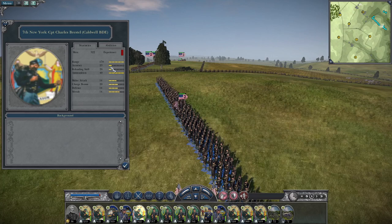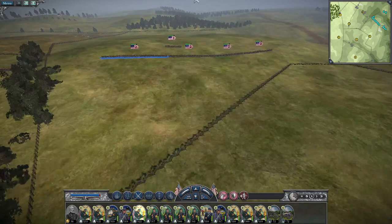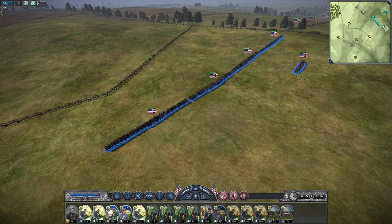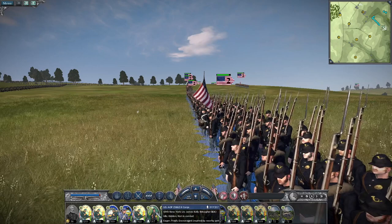Last but not least, we have the 7th New York under the command of Captain Charles Brestel — accuracy of 23, range of 170, reloading skill of 20, melee attack of 14, charge bonus of 20, and defense and morale of 14 respectively. An excellent brigade to bring. This is the Sunken Road map, and you could play as all of the divisions in the 2nd Corps. Having a smaller brigade in the back is something I like in case a hole opens up. You can put these boys on the defense or on the attack to hold objectives — their job is to get tangled in with the rebels and come out the other side.